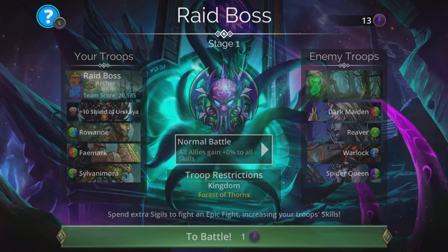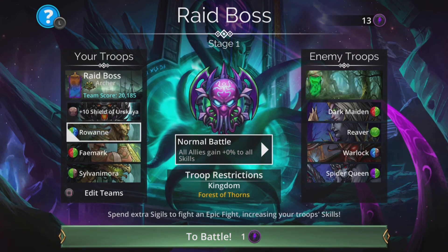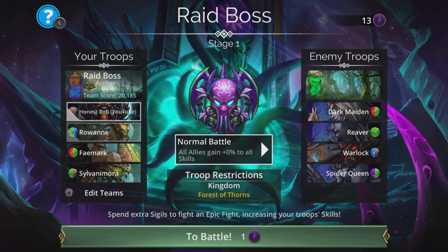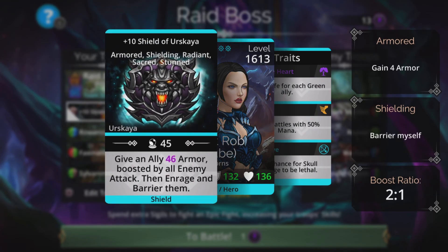Right, on to the actual team itself. I'm going to use the classic mix of Shield of Erskaya and Roanne. It's kind of old but it's still the best — Roanne deals scatter damage boosted by her armour, and then the Shield of Erskaya gives a boost to that armour, thus increasing Roanne's power massively. If you don't have that, the Thorn of the Gods weapon we just looked at would be a really good one to throw into this team.